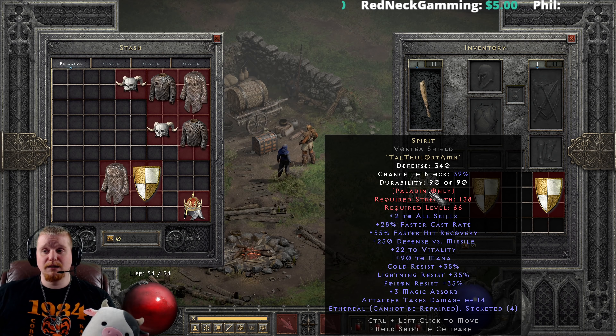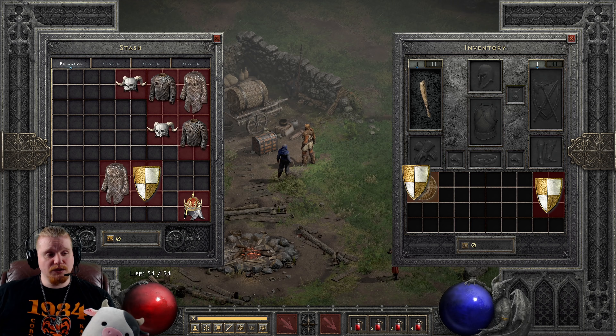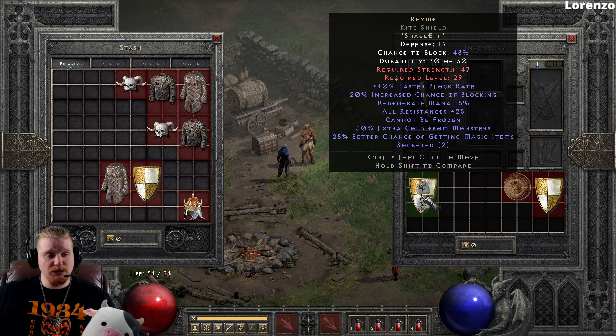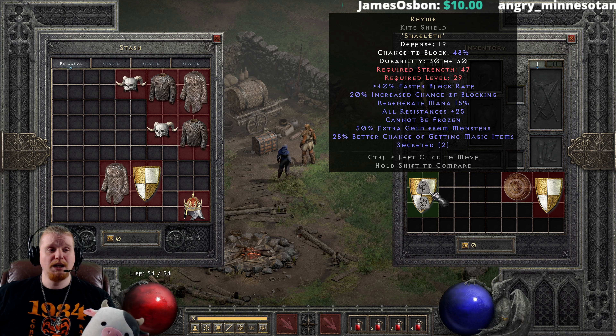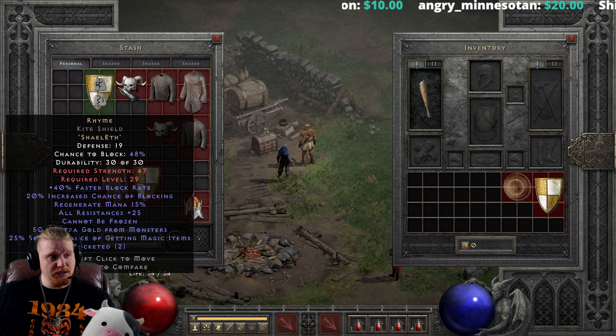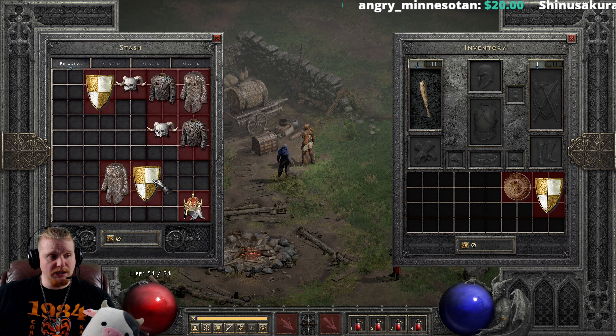Paladins can actually make a Spirit in a relatively low level shield and get really nice effects from Spirit early on, because Paladins have access to four socket shields much, much sooner than everybody else. One of my favorite low level shields to make is the Rhyme shield, which is Shael+Eth — extremely cheap, with Shael being the most expensive rune in the recipe. It provides a very nice plethora of bonuses: 25% extra magic find, 50% extra gold from monsters, cannot be frozen, all resistances 25, 40% faster block rate, and 20% increased chance of blocking.